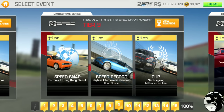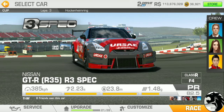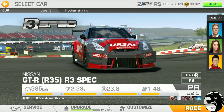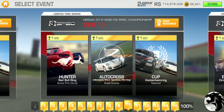Tier 10 features hunter at Red Bull Ring Grand Prix Circuit, autocross at Brickyard Road Course, and a cup at Hockenheim National — three laps. The three-lap Hockenheim cup may actually be shorter than the seven-lap Nürburgring Müllenbach. PR requirement is 78.84.